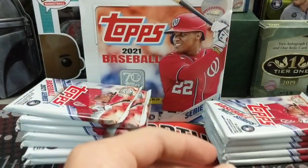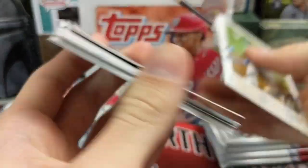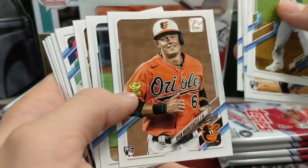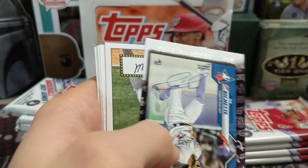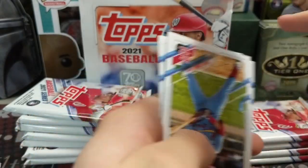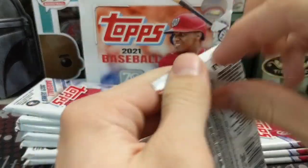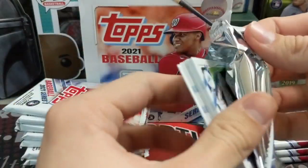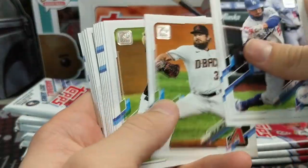At our Meijer — and we're not in a big location — I think they had 15 of these. That's a ton of product, even for anything. Way more than they had of the blasters. In fact, our Meijer hasn't even had hanger boxes or fat packs yet. Walmart had fat packs and hanger boxes, but our Meijer has not had any, and they have the same distributor, MJ Holding. Interesting.